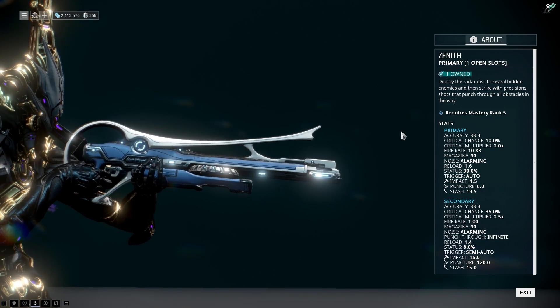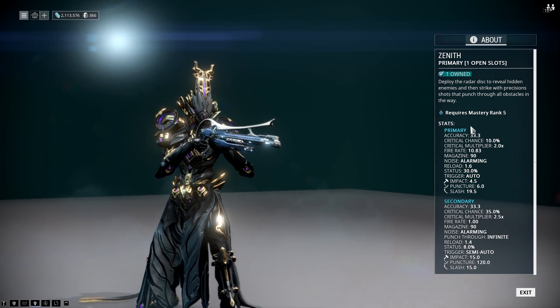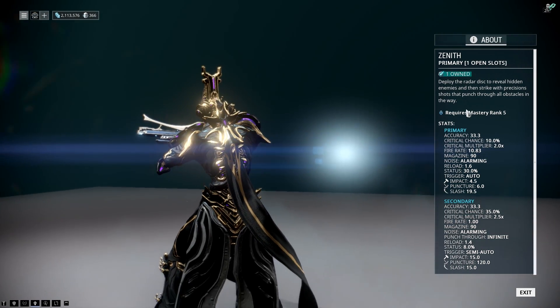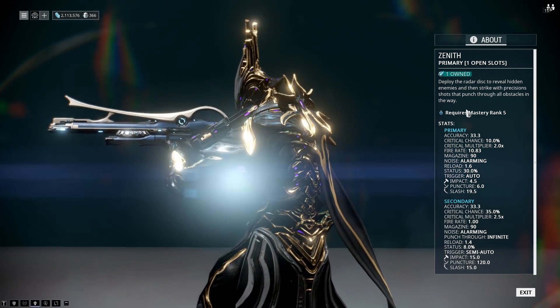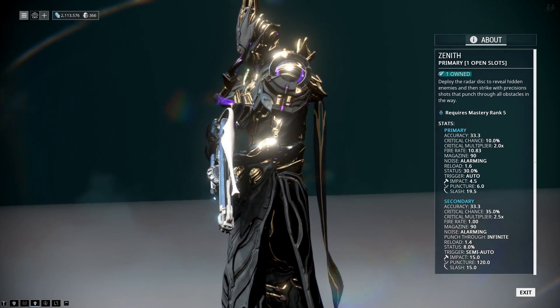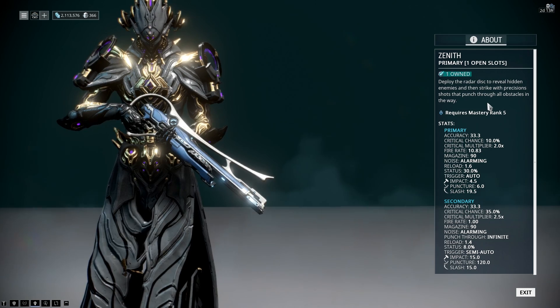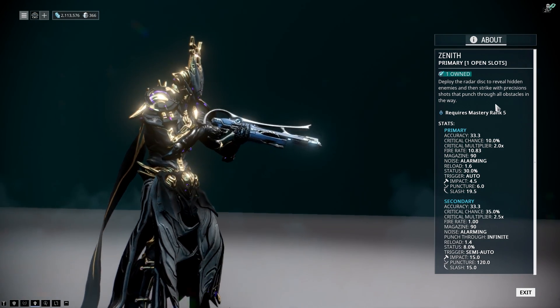So taking a look at the Zenith's stats — it is a mastery rank 5 or higher weapon. The description says: deploy radar disc to reveal hidden enemies. So every single disc has its own special ability. This one, when you deploy the disc, it will reveal enemies behind walls and stuff, and you can strike them with precision shots that punch through all obstacles in the way. I think that's pretty cool.